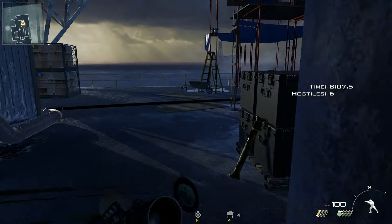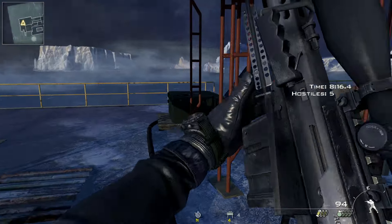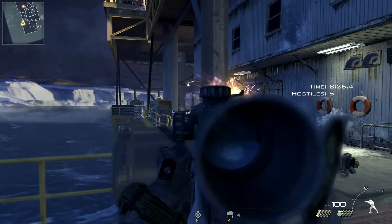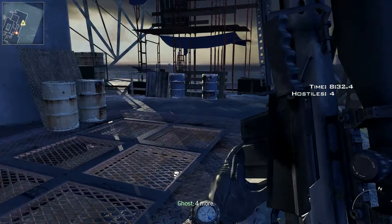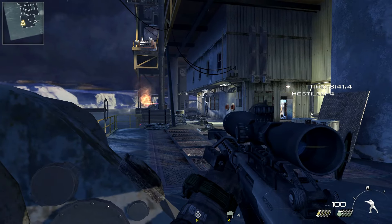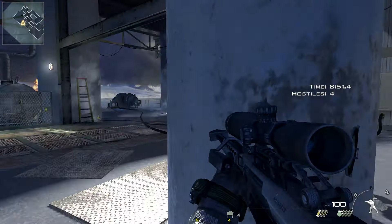The juggernauts are starting to spawn faster now, which probably means one or two will spawn close by. This is very much the time where you don't want to get overconfident. With four left, you could walk in and all of them could spawn at once — which is really not something you want. Maybe just flashbang the angle that you're moving to.